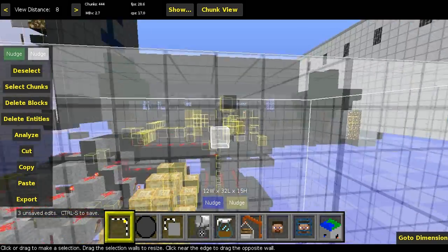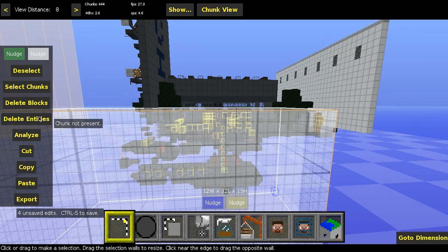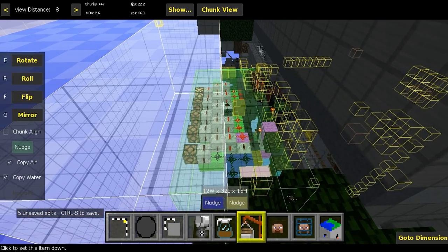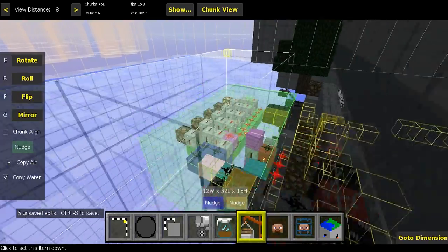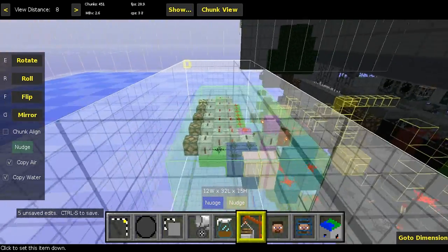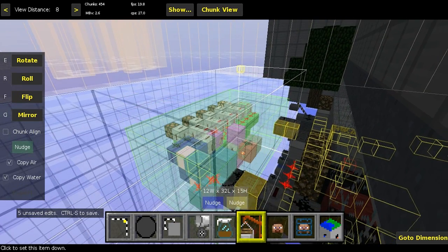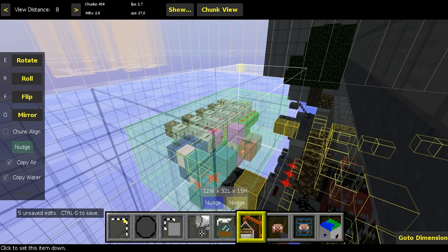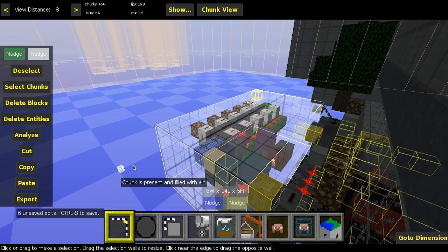That should work out just fine. We'll press 'delete blocks and delete entities' just in case. Last thing I'll do now is import my random selector, because that's what we'll be working with for today. I'll place it right about here, click import, and I'll see you guys back in the creative world.